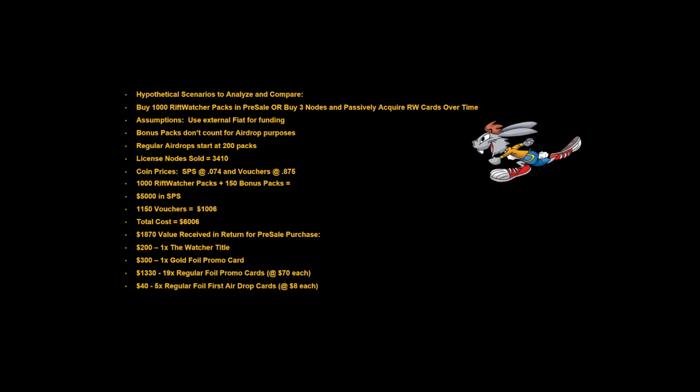This gives us $1,870 in pre-sale value received against the $6,006 total cost, meaning we would need to achieve $4,136 in value from flipping to break even. That means we'd need to resell Riff Watcher packs on Hive Engine for $3.60 or more, or get roughly $3.60 plus a 5% market fee in individual card sales if we flip those singles.